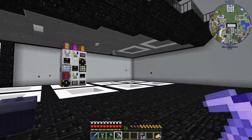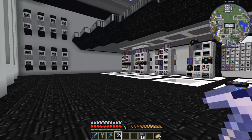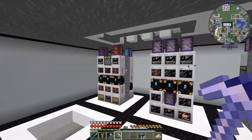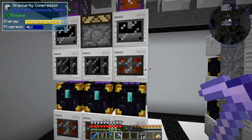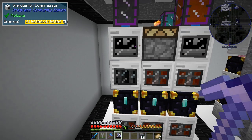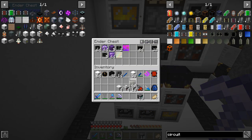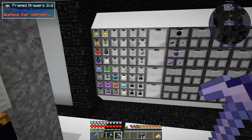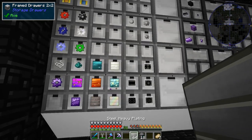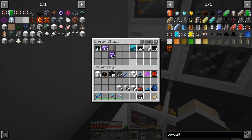Welcome back to another episode of Omni Factory. Over here we have the EVI plates setup. This one wasn't working - I didn't know it was missing from the wall. I can put it right here, and now this one works as well.